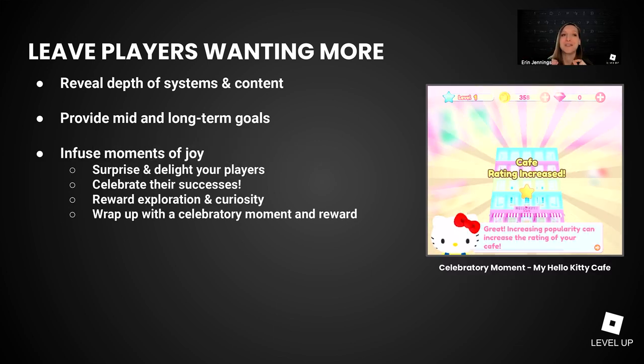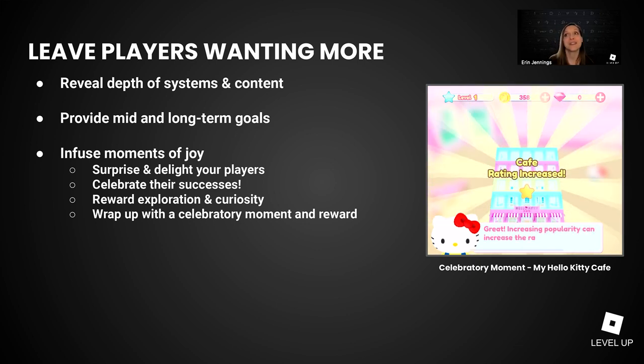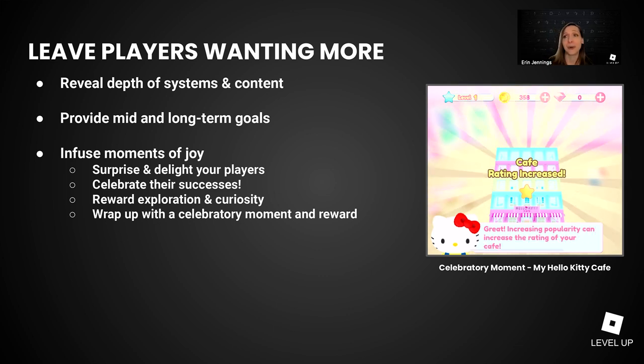Don't forget to add moments of joy — those times when the game surprises and delights the player, like using delightful animations to reward your player's successes and even their purchases. Every game has opportunities for joy: leveling up, taking out a boss, finding a rare item, unlocking a new region. Make those moments meaningful, joyful, and special. You want players to feel like their efforts and progress are recognized and celebrated. Consider hiding secrets for them to find, like hidden loot or unexpected interactions with items in the world. It's those moments of surprise and delight that will stick with your players. Ending your onboarding experience with one of them is a great strategy to cement that feeling and encourage players to return.